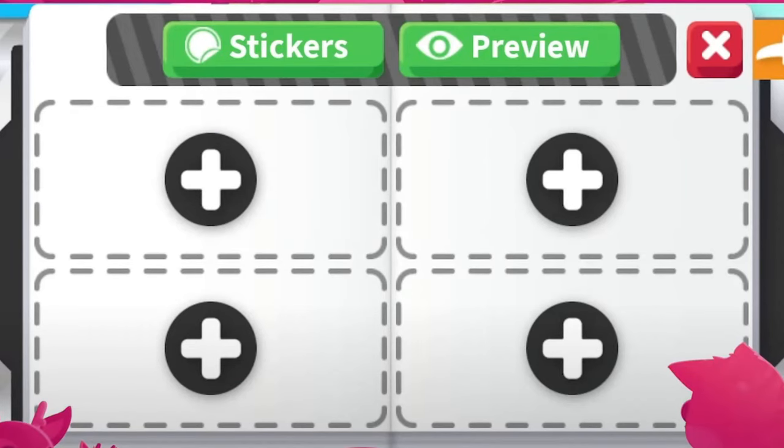We are getting a new profile update with Adopt Me. We're going to be able to decorate and collect sticker packs as well. You can see we have our sticker menu here — you're going to be able to click that and show all of your stickers. I'm pretty sure there are 50 that we are going to be able to collect. There are four different areas you can use to customize your very own profile, and you'll also be able to check out other players' profiles.